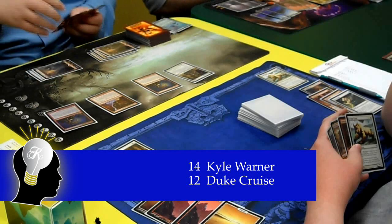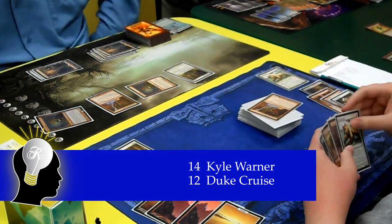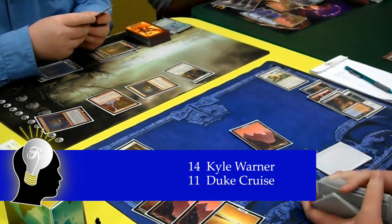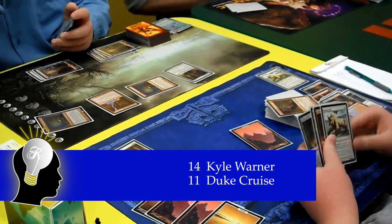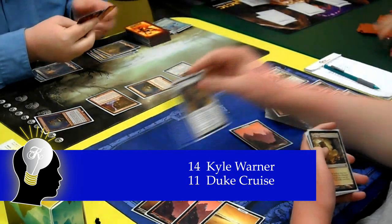Kyle casts one of the Goblin Guides and swings with two of his Goblin Guides, revealing a Bushwhacker on top of Duke's library. Duke responds by cracking one of his Fetchlands and reshuffling his library, then reveals a Plated Geopede on top for the second Guide trigger. He decides to block one of the Guides with his Ranger of Eos and take the other 2 damage.